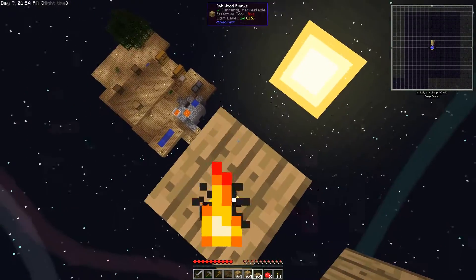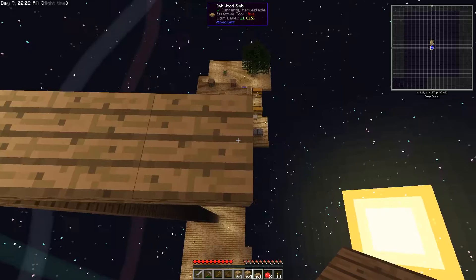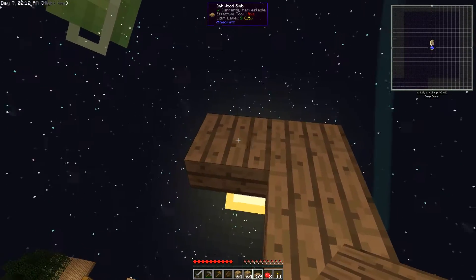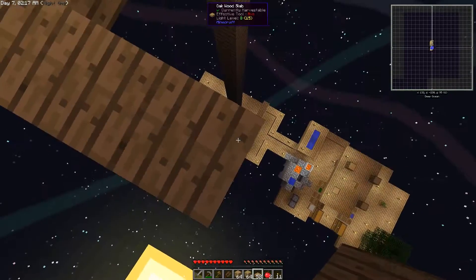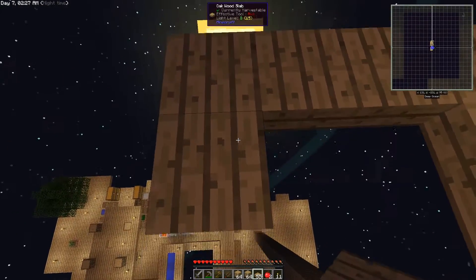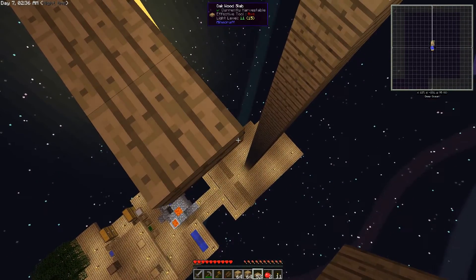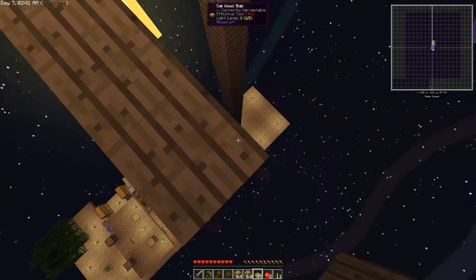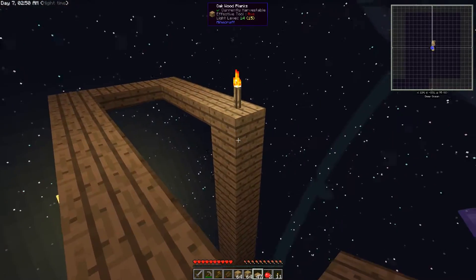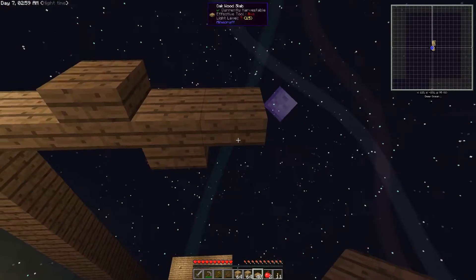We want them to fall down there, so I think we'll go this way and make a nice spawn platform. That should take us right above the edge, then we'll leave a little gap and go around like this, make it two wide. I've never done this in Sky Factory before — I've made mob farms before but not here. We'll do some trapdoors, build a spawning platform in the back, and hopefully they'll try to get to us and just fall off.